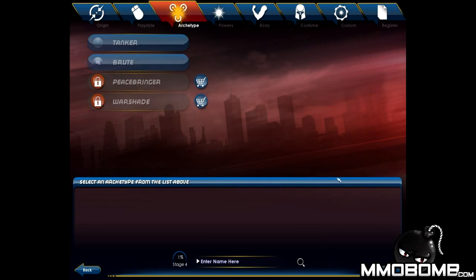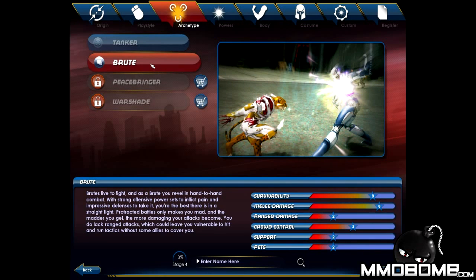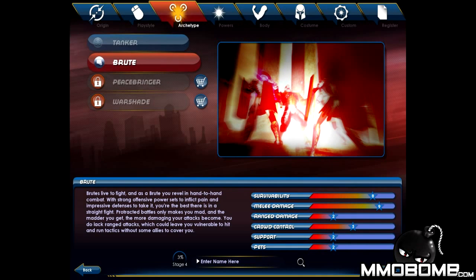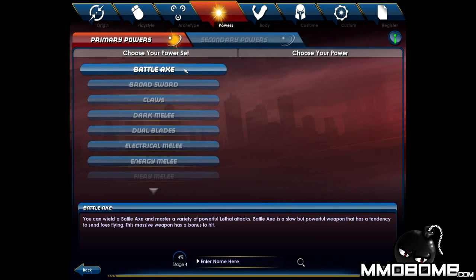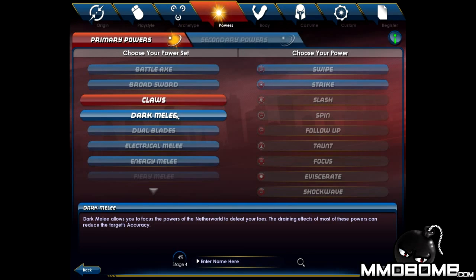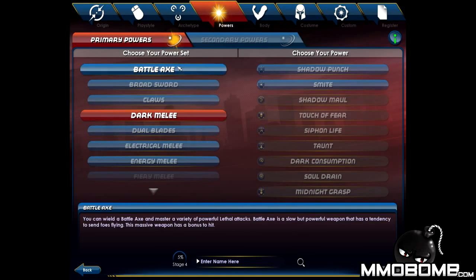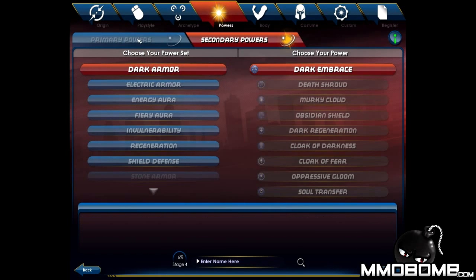This is going to be their 21st issue of the game itself, and that is absolutely amazing. They don't actually call them expansions — they call them issues to keep the whole comic book theme going. There is a maximum level cap of 50 levels, and you are accessible to all 50 levels absolutely free. There is a huge premium section within the game itself, and it does cost money to complete certain levels.